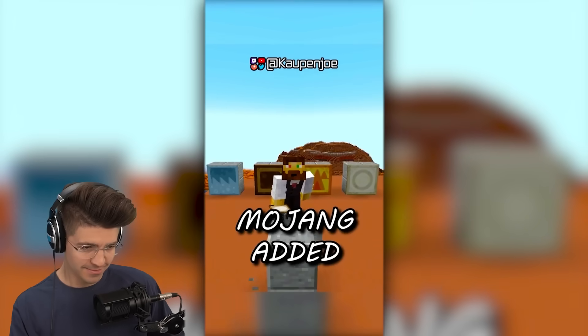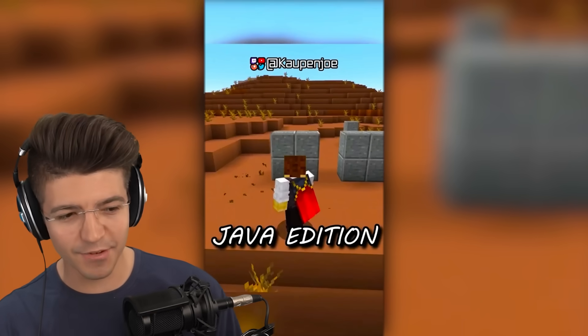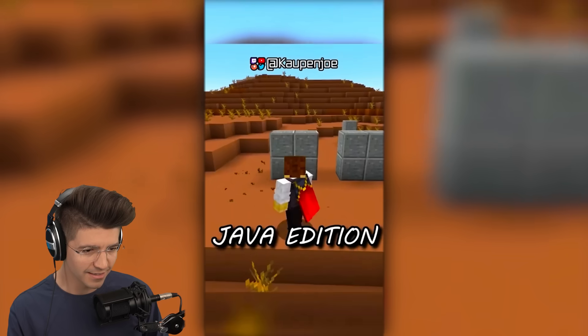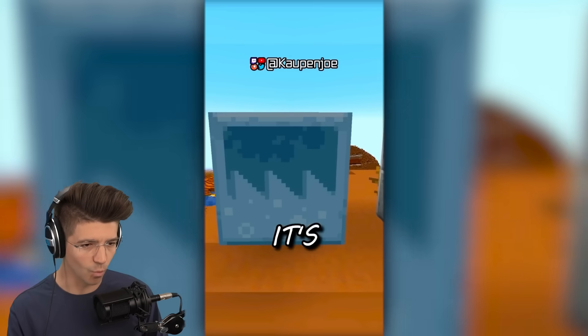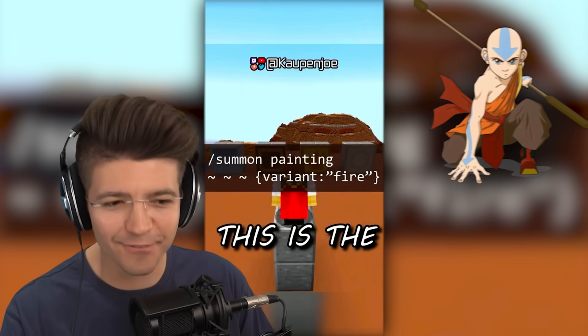In 1.19, Mojang added four hidden paintings to Java edition, but you only get them via commands or modding the game. It's water, earth, fire, air. Wait — is this an Avatar: The Last Airbender reference?